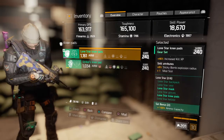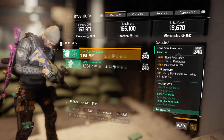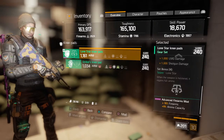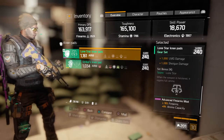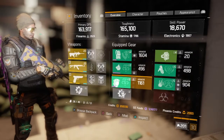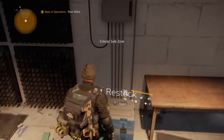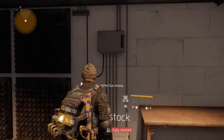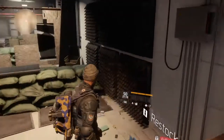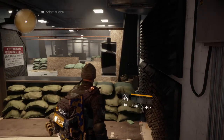I added a mod slot to the knee pad — this one gives me 9% ammo capacity. I equip that, then come to my ammo box, and boom — instantly I have 50 in the chamber and 2,178. That's how you are able to get over 2,000 rounds in your SMG.